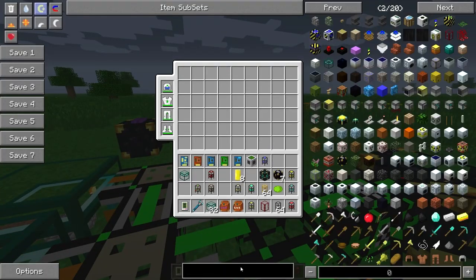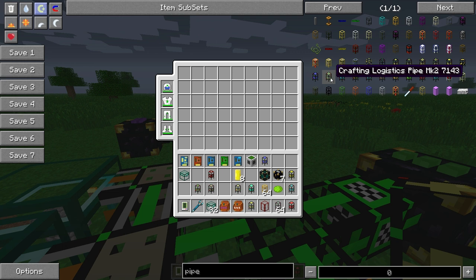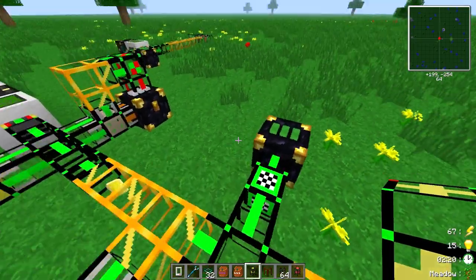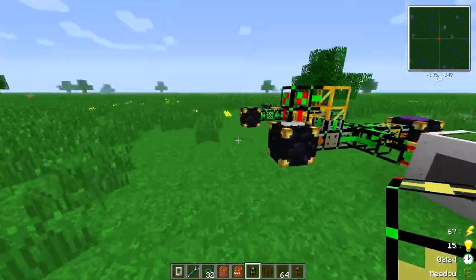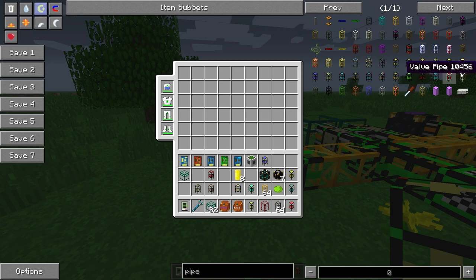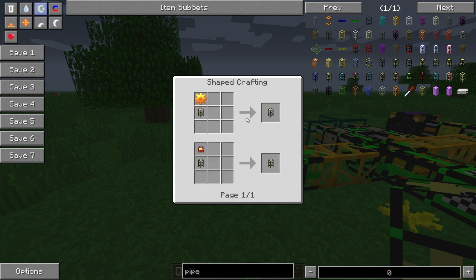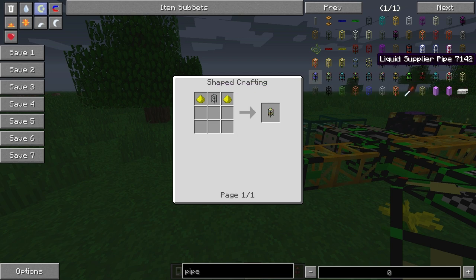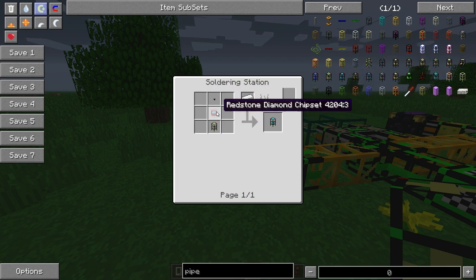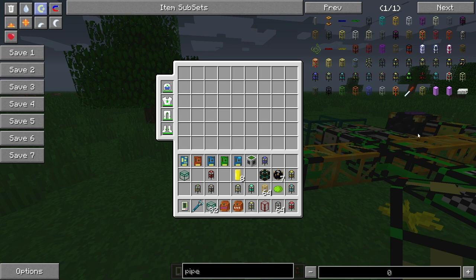There are also crafting logistics pipes. The crafting mark 2 can craft 16 items at a time, and the crafting mark 3 can craft 64 at a time and has an internal buffer so items won't overflow your pipes. The mark 3 is expensive — it needs a mark 2 pipe with a golden gear, a basic logistics pipe, glowstone, a diamond chipset, and a nano hopper (which is eight hoppers combined), all done at the soldering station with iron and power.